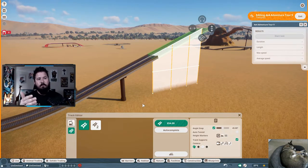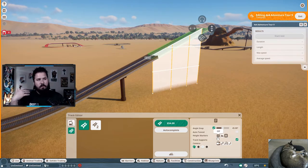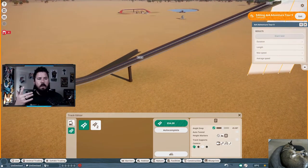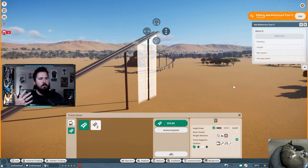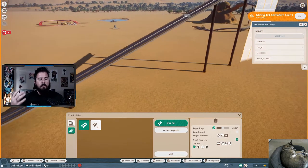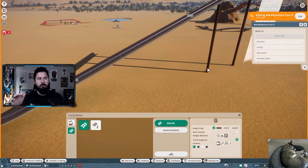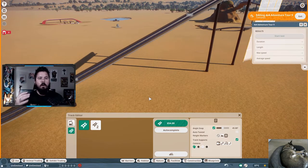Down here you have height markers, which work the same as in other rides — you can have them off, terrain relative, or relative to sea level. I usually turn them off, though they can help keep your track level throughout the zoo. Track supports are also self-explanatory: with supports on, they're built as you go. Some people like to build their own custom supports; if you're not that creative, just let the game build them. You can also remove or change supports later after the ride is complete.